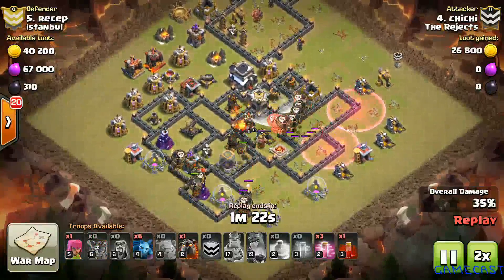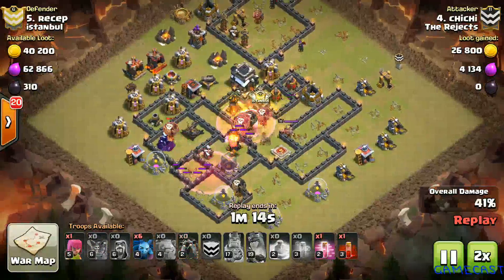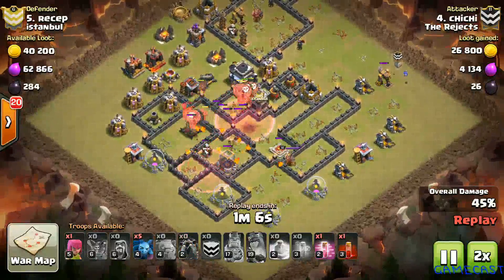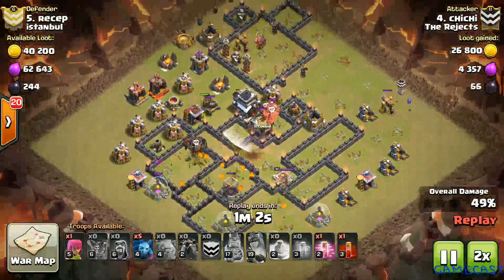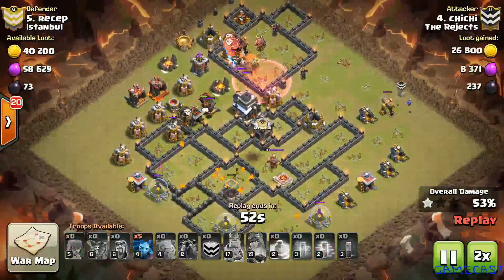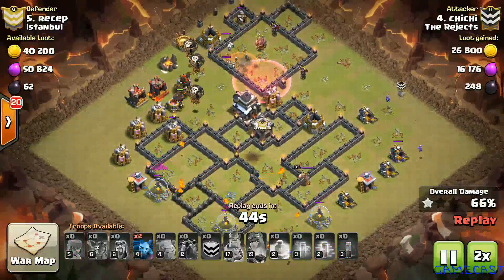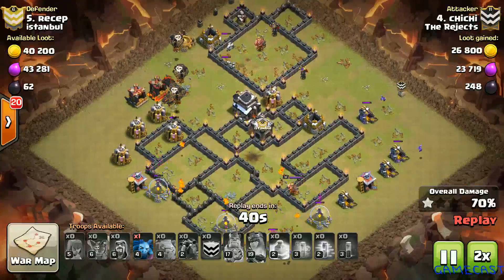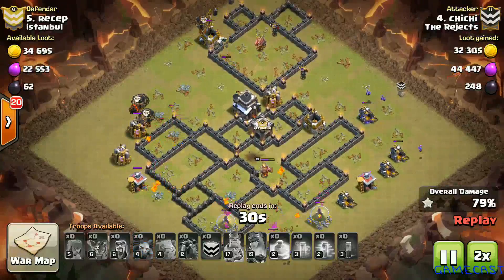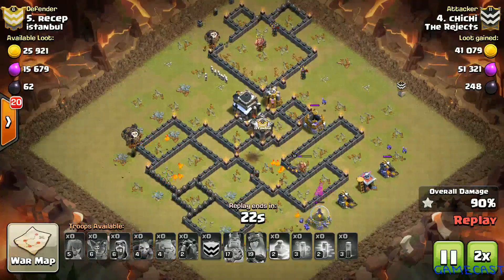Lava hounds are targeted to the Air Defenses followed by targeted loons, with spells deployed in a horseshoe manner. He uses a surgical deployment to supplement his loons and help them move quickly through the base. Within seconds the base is left with only two Teslas and an Archer Tower that can harm his loons, and he has three unbroken lava hounds. This is the new meta — loons are very quick and very efficient.